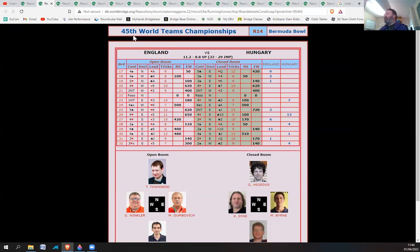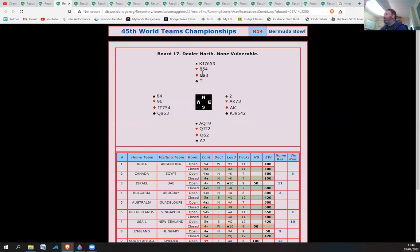Board 17: we've gained nine IMPs. Let's have a look. It looks like we've opened a weak two in spades, doubled, and this stands with four spades which has only gone one off. It should actually go more off — if you lead the ace-king of hearts, ace-king of diamonds, that's one, two, three, four, and two ruffs, that's six. So four spades doubled should actually go three off. It's also been left to play in five clubs, making.